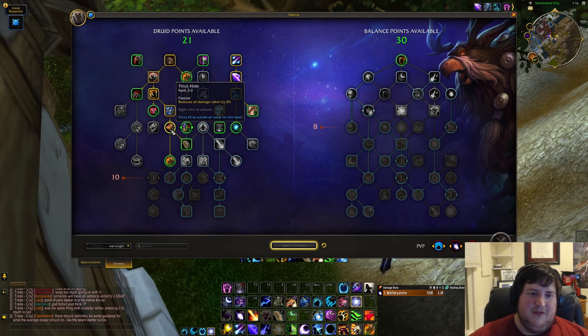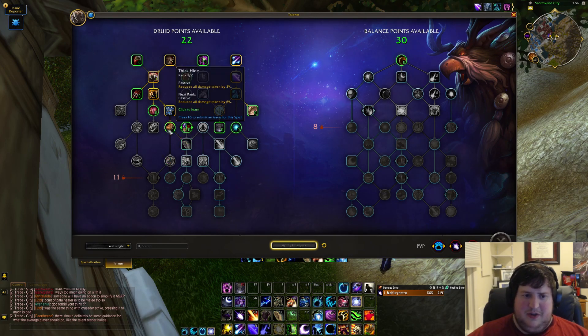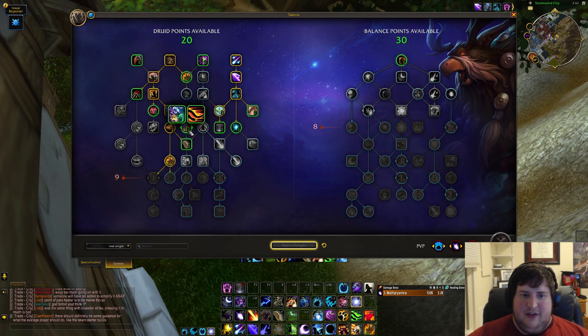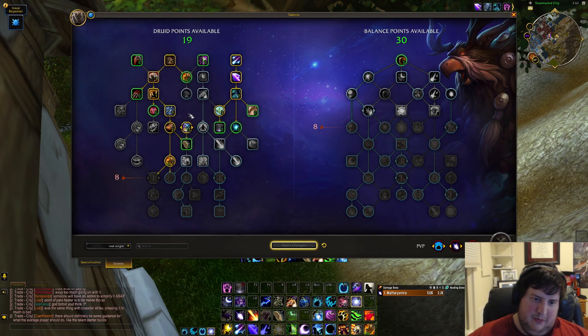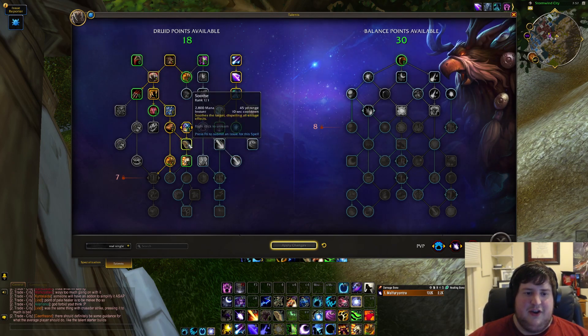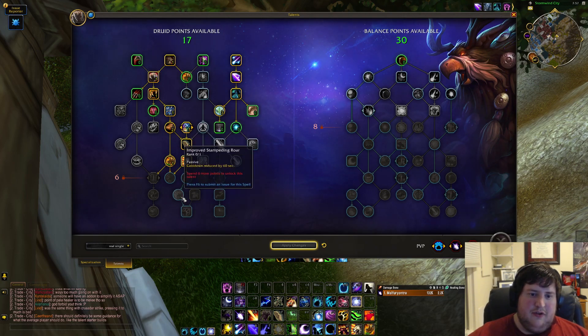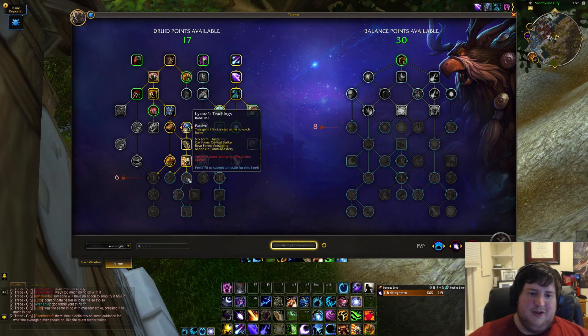Iron Fur and other bear abilities are required to take to get down the tree. There's a flat 6% damage reduction which is extremely valuable, and one of the really good things about going bear is you also get additional defensiveness when using Barkskin. Then in the center of the tree it's Wild Charge or Tiger Dash — I'm a Wild Charge gamer — and continuing down, you're largely forced to take Soothe and Stampeding Roar because Stampeding Roar is extremely good and you should always want it.